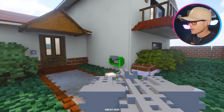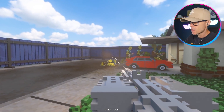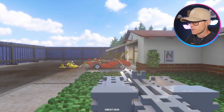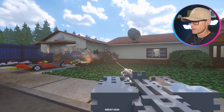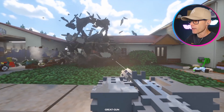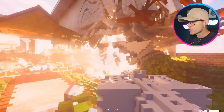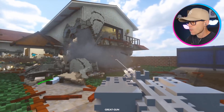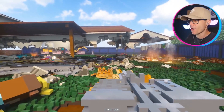So I've got a new modded weapon here called the Great Gun. Let's just get rid of some of these bad guys. This thing is pretty good — it's like a super powered minigun. Take them all out. I realize I'm probably taking out the family at the same time, but you can never be too careful. And done — alien invasion is over. You guys don't have to worry.